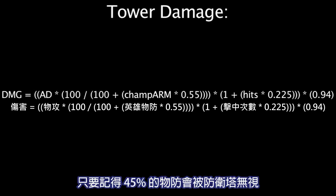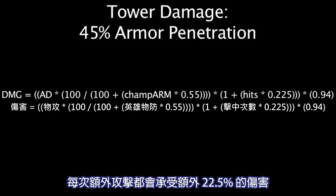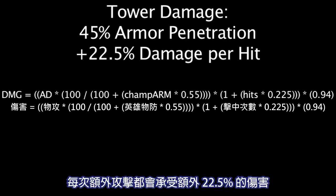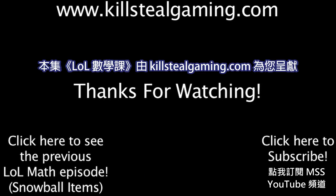While this equation may look a bit complicated, the general rules to remember are that 45% of your armor will be ignored by a turret shot, and each consecutive shot will deal an additional 22.5% damage, up to a maximum of 135%. This episode of LawMath was brought to you by KillSteelGaming.com.